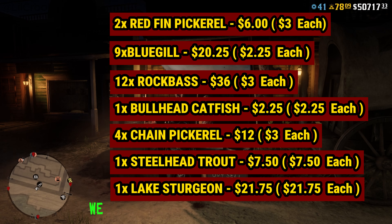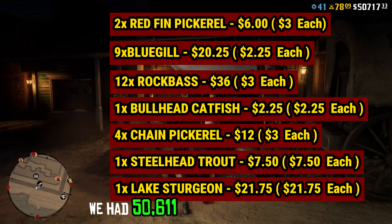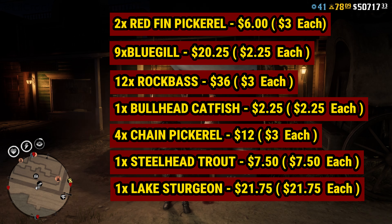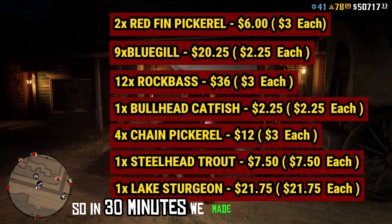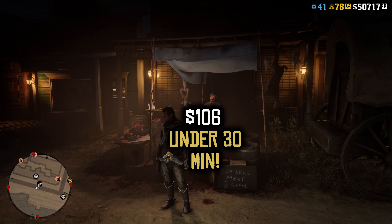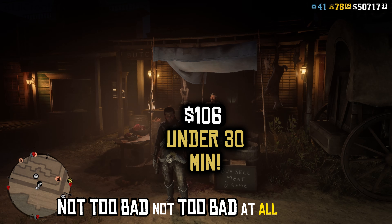Alright, that's it. We had $50,611. Now we have $50,717. So in 30 minutes we made $114.00 — not too bad. Not too bad at all, actually.